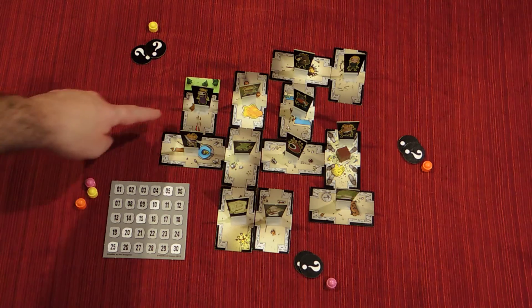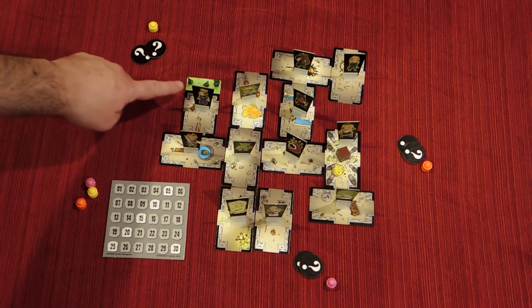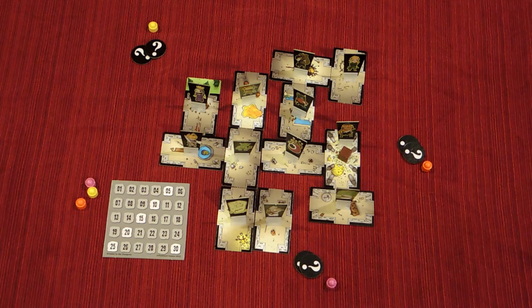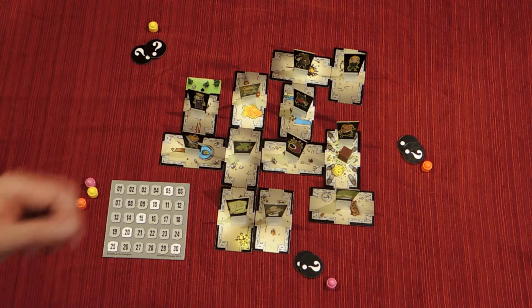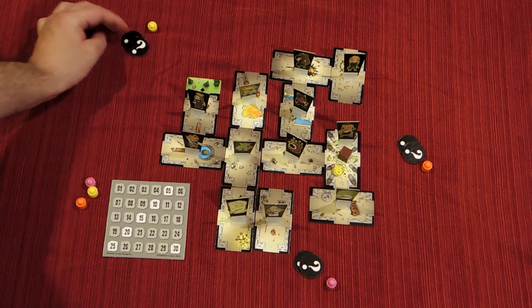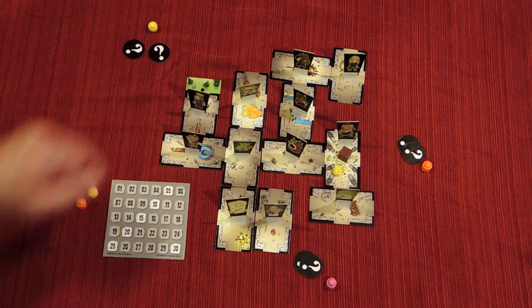The rules are not that hard. There are 12 tiles that you set randomly. You build a dungeon with the simplest rule that the exit tile and the treasure tile are far from each other. Then you take 12 characters and place each one on a tile. Each player receives two secret tokens, each one representing a character, and this determines after each round which character will score points for each player.